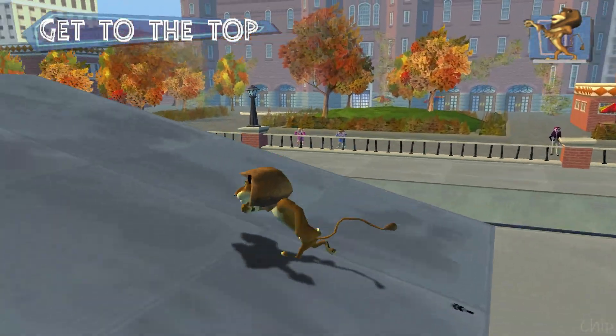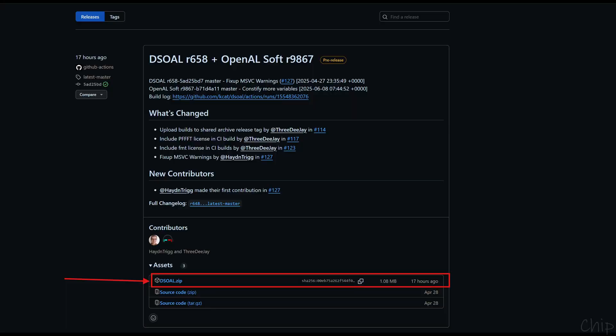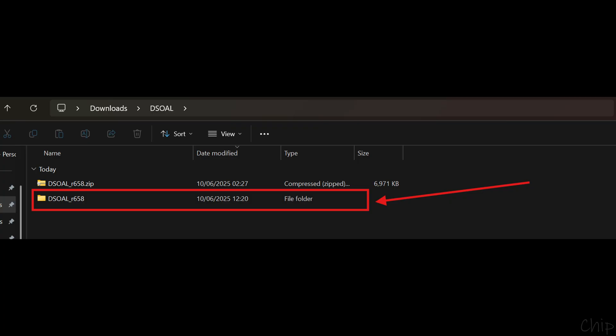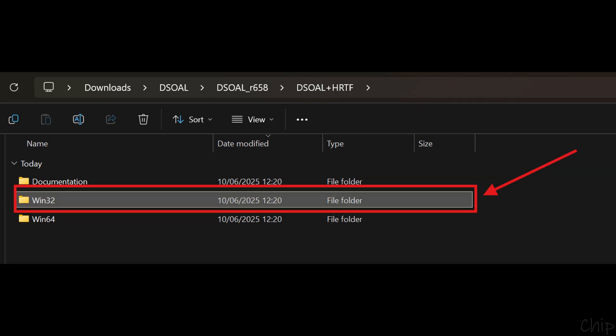Now I will show you how to get the game to run on Windows 11. Go to the link in the description called GitHub KCATDSOAL Releases. Download the release and then unzip the zip folder which comes from the GitHub. Go into the DSOAL folder and then into the DSOAL underscore R658. Then go into the DSOAL plus HRTF folder. Then go into the Win32 folder.